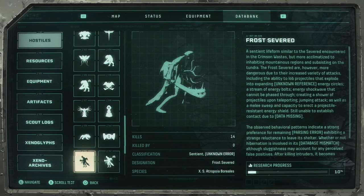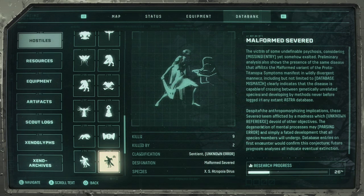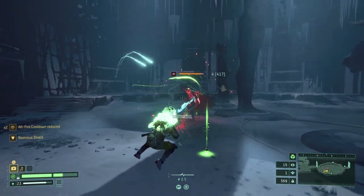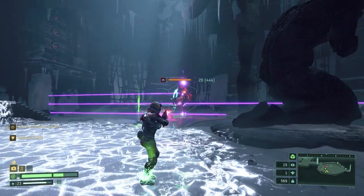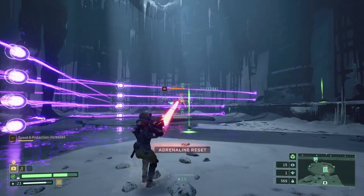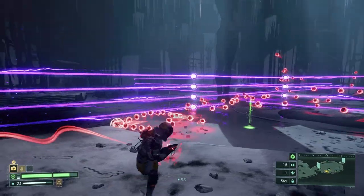Finally, we have the Frost Severed, an almost exact carbon copy of the Severed from Biome 2. Almost every single move is the same, except for this tiny little frost shot that freezes the ground beneath you to slow you down. That's it. Keep an eye on each one of its moves, and be sure to check out the Biome 2 guide where I detail how to counter this enemy.